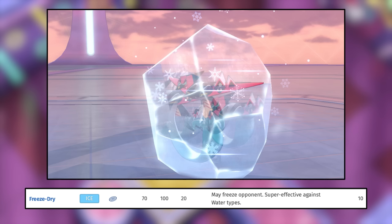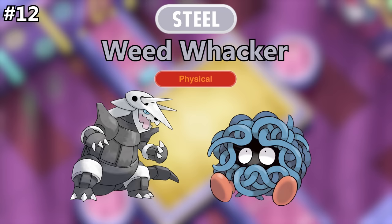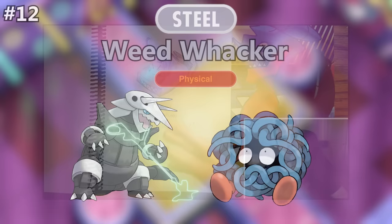Another move that I wanna make more variations of is Freeze Dry. Freeze Dry was introduced in Gen 6 and it's an Ice type attack that is also super effective against Water type Pokemon. I love the concept of moves that are super effective against types that they normally are not — I just think it's really interesting. In fact, I came up with a move just like that when I was a kid, years before Freeze Dry was ever introduced. That move was Weed Whacker, a Steel type move also super effective against Grass types — it was the signature move of Maran, the Steel Psychic lawnmower Pokemon I came up with as a kid.